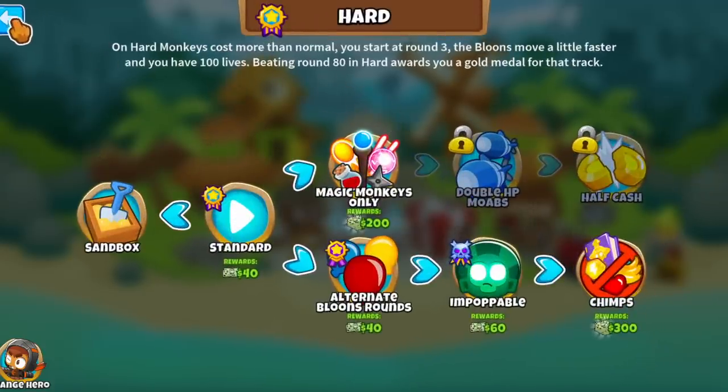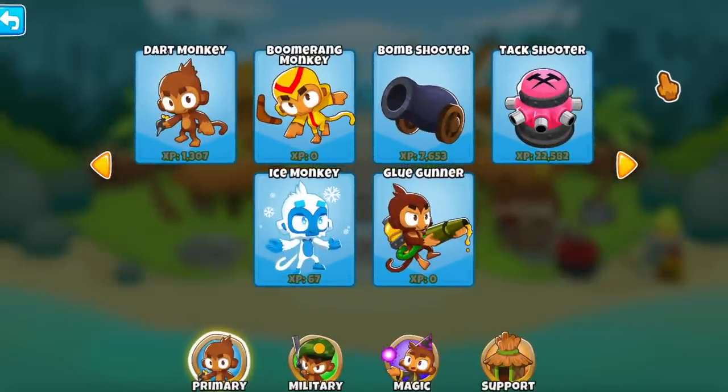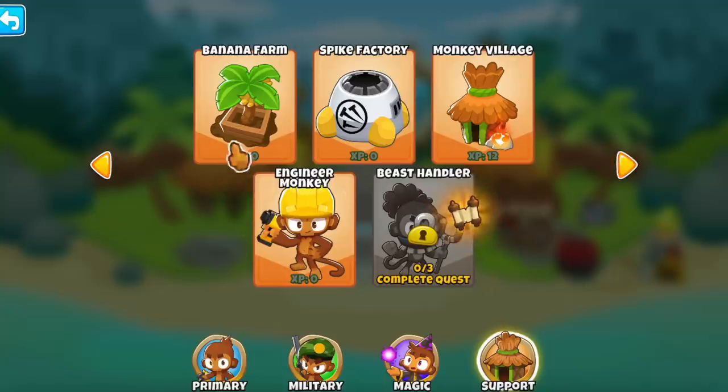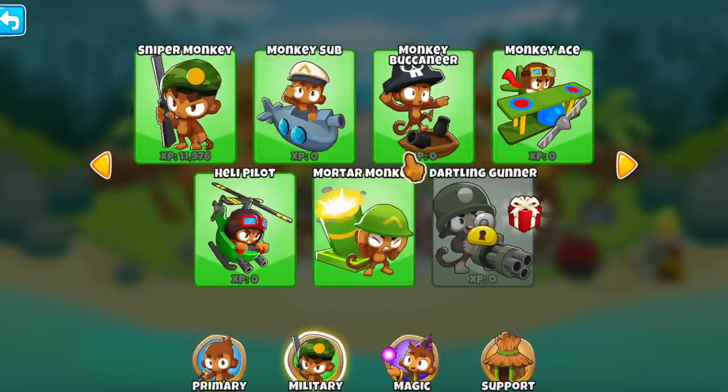I want to jump into Chimps mode with my towers having 0 XP. Some towers do have a little bit of XP - those are the ones I used to get here, to beat hard mode, ABR, and impoppable. To make this challenge as legitimate as possible, we are not going to be touching those. The wizard, the alchemist, and basically everything I've used - even if I placed it once - we're not using that tower. Only towers with 0 XP and 0 unlocked upgrades.